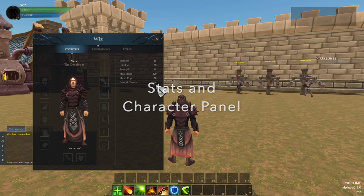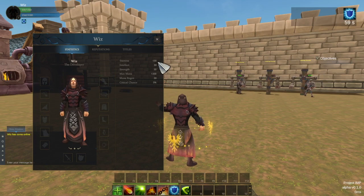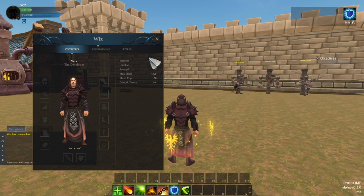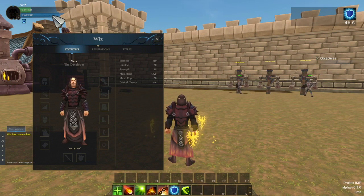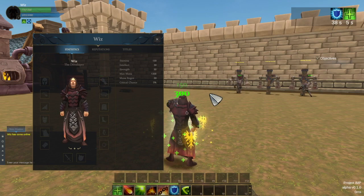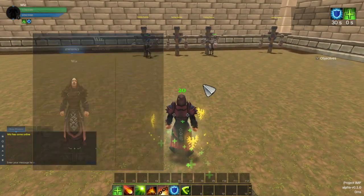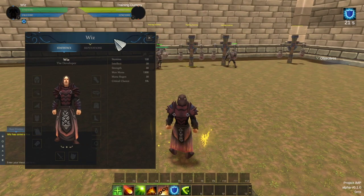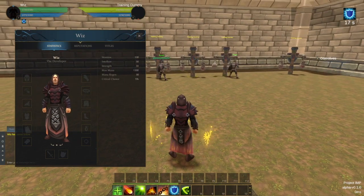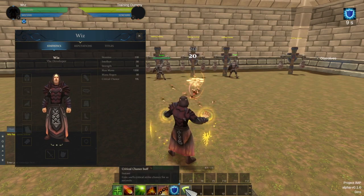Moving on to character stats and the character panel. I already had stats calculation implemented server-side, so if you buffed yourself and got more stamina that was visible in unit frames via the health update. Now whenever your stats change on the server, it also sends a message with a status update including base and calculated stats, which is useful to display to the player. This enabled the character panel — the UI asset's window has a list of stats, and for example if I cast a buff that grants stamina you can see stamina changes along with the health in the unit frame. These stats are only updated when the server sends an update, to reduce load on the UI.